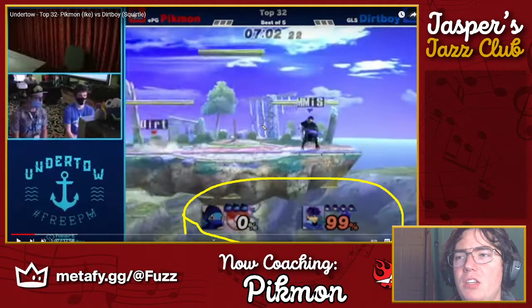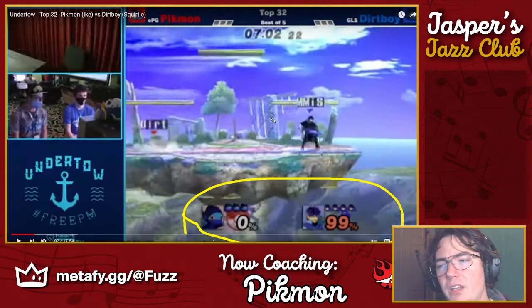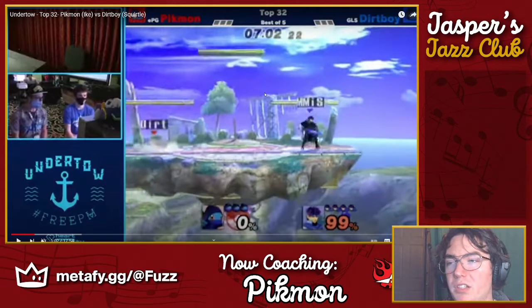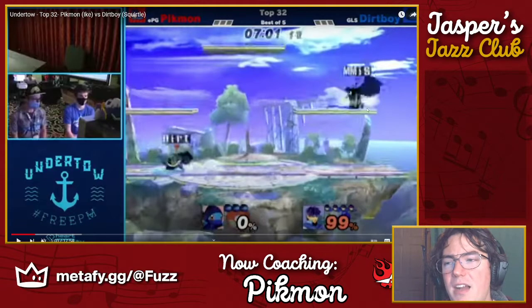He honestly should be more terrified of getting hit by you than you should be of him at this percent. At zero you have up-throw bear, combo starters — raise the roof. If you clip him with something really good, he loses so much more of his four stocks than you do here, because you're not at the percent where a stray hit will kill you. If he hits you with a fair, you're not fine, but there's a chance of coming back. If you hit him with a falling nair, he could very easily take 50-60 and get juggled.